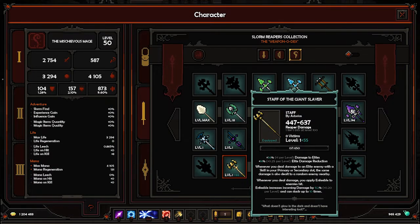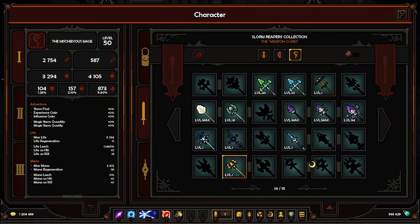Giant Slayer is designed against elites — it has damage to elites and elite damage reduction, so there's also some defense. Whenever you deal damage to an elite with a skill in your primary or secondary slot, the same damage is also dealt to a random nearby enemy. And whenever you deal damage, you apply Enfeeble — which increases incoming damage by a percentage and can stack up to 10 times. This is really good for boss fights; I might level this up just for boss fights.